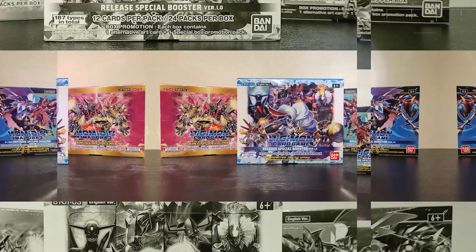To start off, our very first card is Upamon Digi-Egg from BT1. Upamon provides an inheritable effect: once per turn when attacking, if your opponent has a Digimon with no sources, you get to draw a card. As I've mentioned in many of my deck profiles, draw power is always great — digging deeper into your deck to find combo pieces is always a priority.